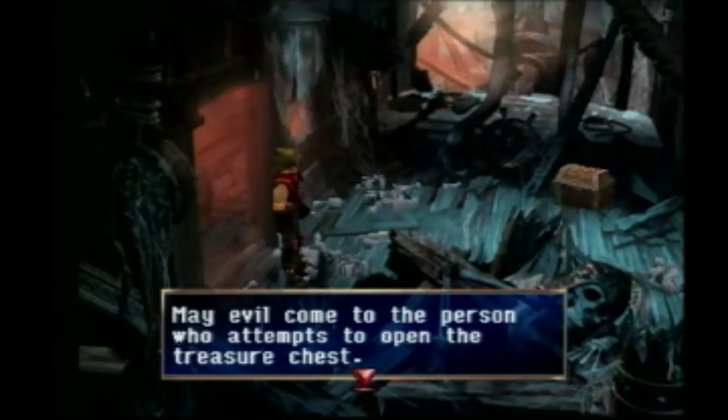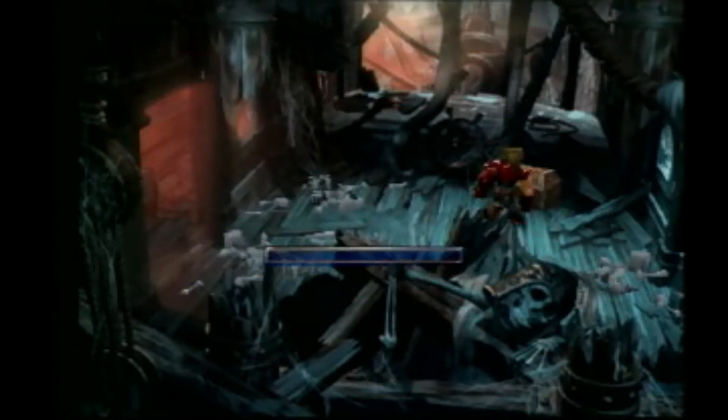In the Phantom Ship, there is a chest that says evil may come to the person who attempts to open the treasure chest. There's a combination lock on this chest. To get the combination,